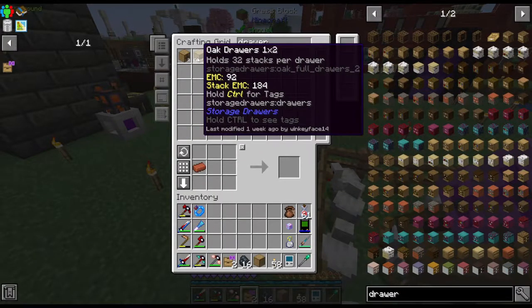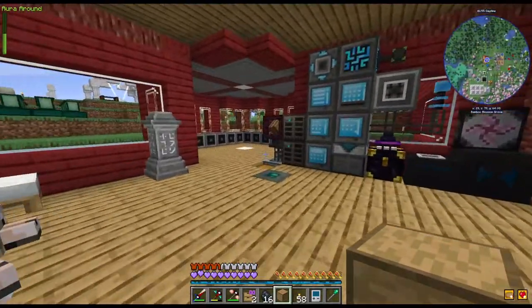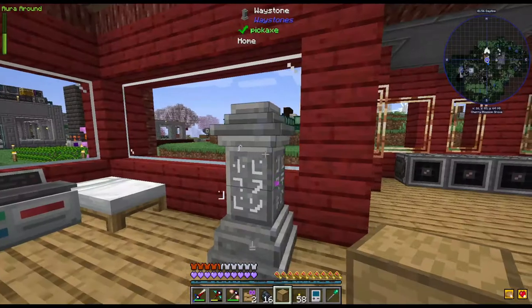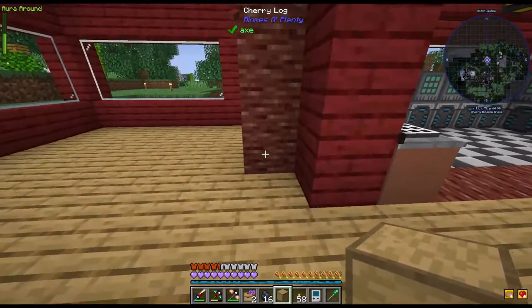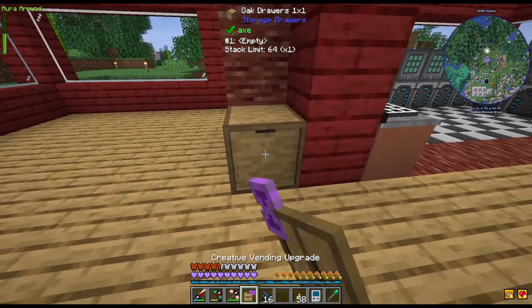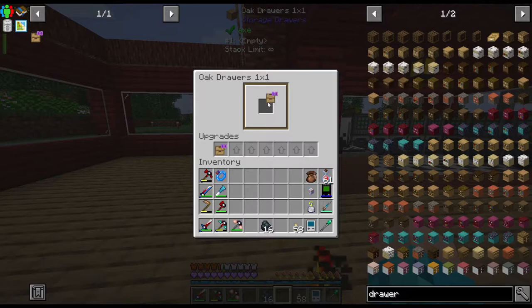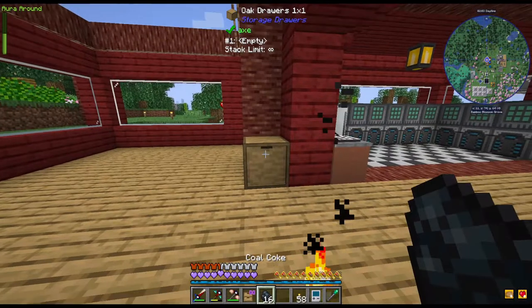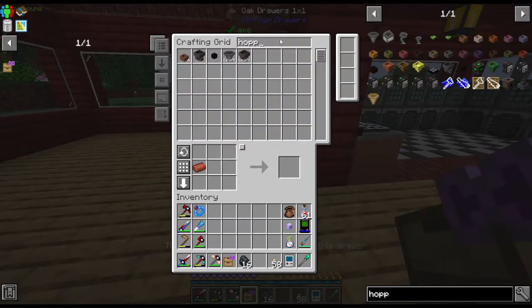We have to be very careful on what we're gonna do right now. I'm gonna put this special drawer maybe here - yeah that's pretty good. Stack limit - just gonna place right here. I need the hopper to place it in.